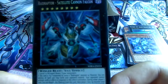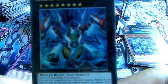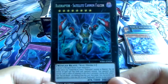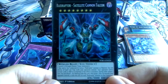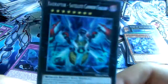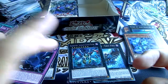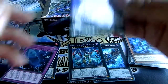This card is really good. If Satellite Cannon Falcon is Xyz summoned using a Raid Raptor monster as material, you can destroy all spell and trap cards your opponent controls, and your opponent cannot activate cards or effects in response to this effect. During either player's turn you can detach one Xyz material from this card, then target one face-up monster your opponent controls — it loses 800 attack for each Raid Raptor monster in your graveyard. In the anime this card just destroyed the whole ancient gigantic beast golem thing.